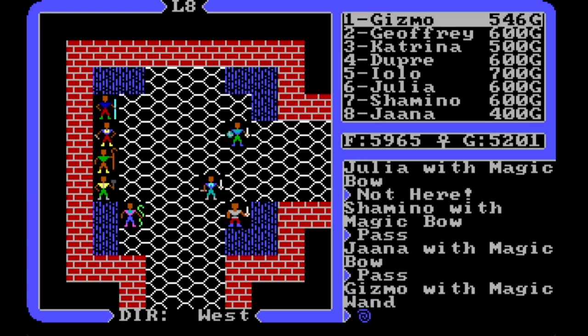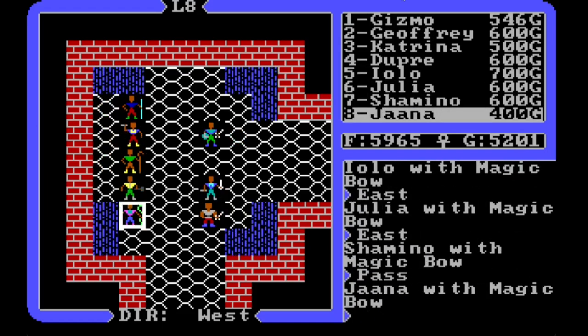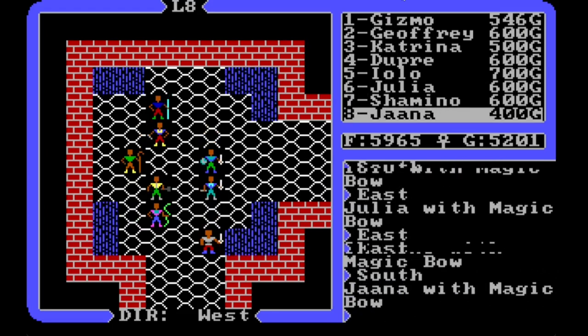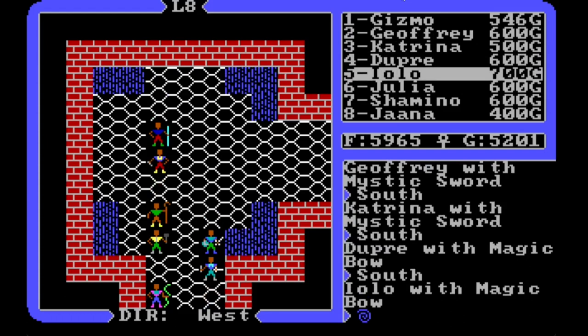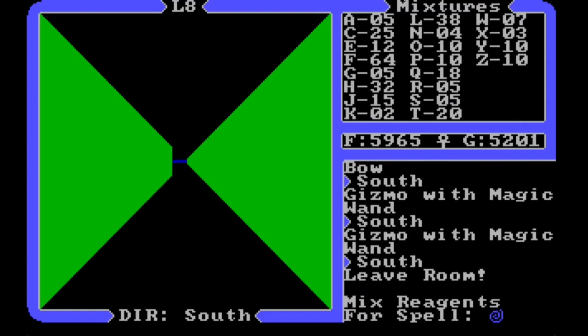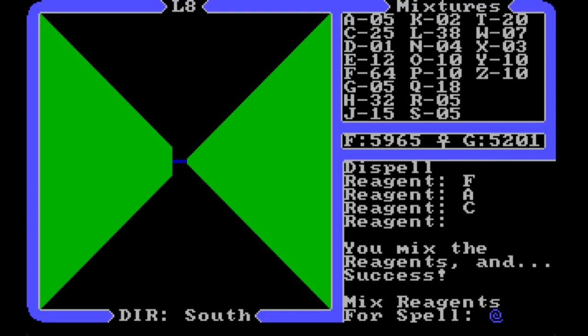We're going to go out to the south and exit the room. The dispel spell needs black pearl, sulfur ash, and garlic — the reagents are F, A, and C. There we go — we've got 20 dispels. That'll do us for a little bit.